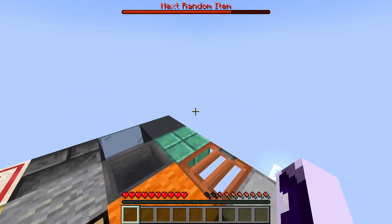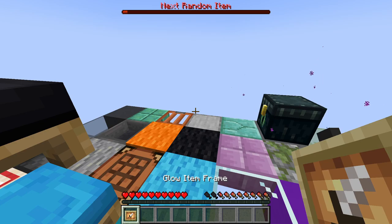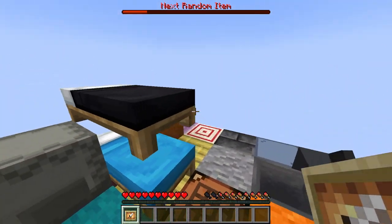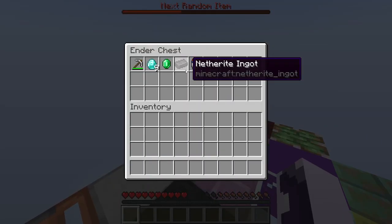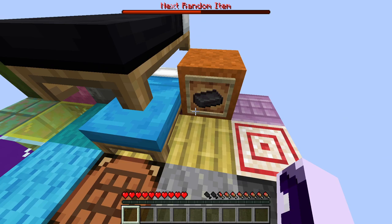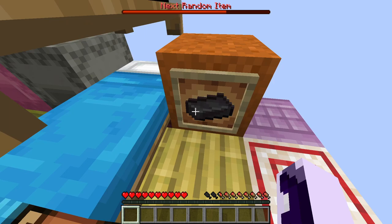We kind of need food, so if we get food that'll be way cooler. We got a glow item frame — we don't even have anything to place it on. I guess we can place our netherite ingot in there and now we have a glowing netherite ingot on display.